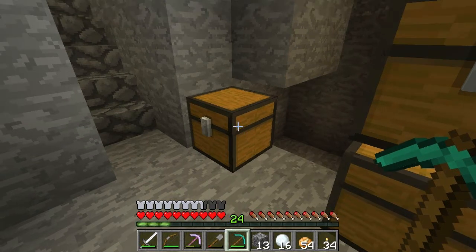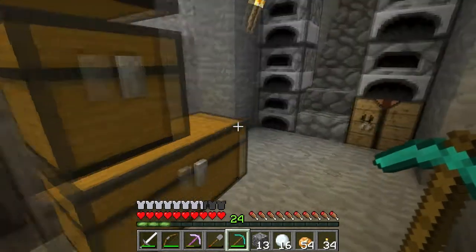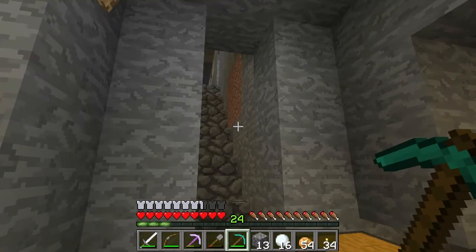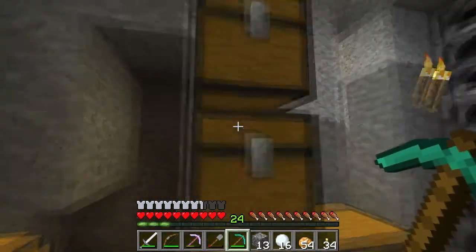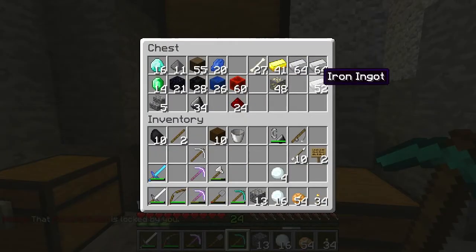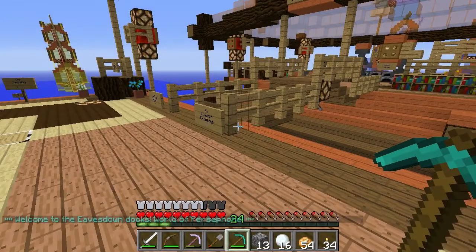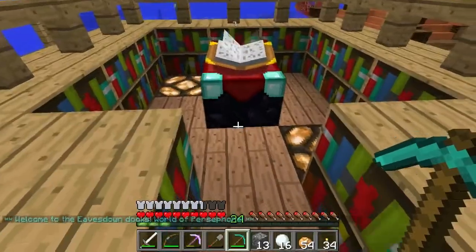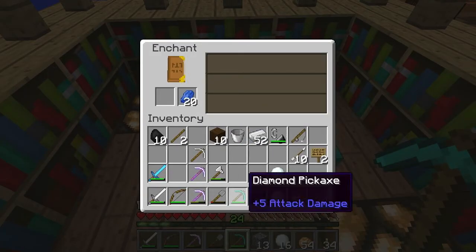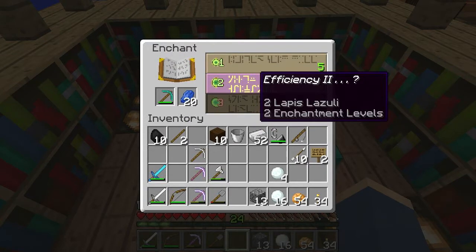Hopefully this will be a little better since I know where I'm going in the nether and won't have as much wandering to edit out. With any luck I won't die. First things first — we've got 24 levels of experience, so let's see if we can enchant this pickaxe real quick. We'll take some iron and some supplies and head to the enchanting table.